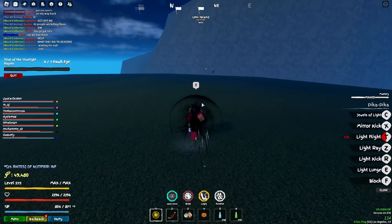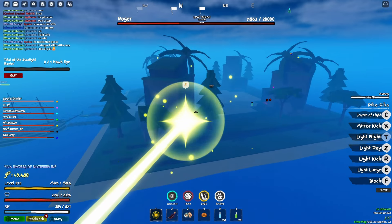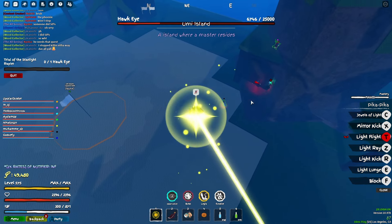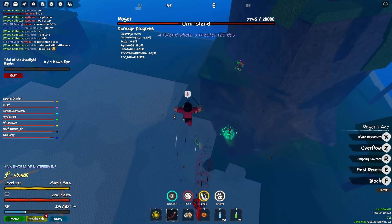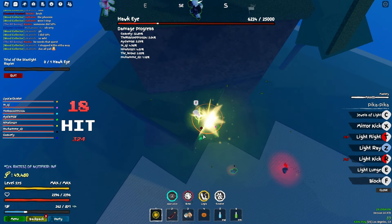The next one required you to go to Spirit Island, where you normally go to get Haki V2. There's a Poneglyph there — you talk to it, and you get the quest to go kill Mihawk, the strongest swordsman. I forgot to record me getting that, but here I am going to the island now to kill Mihawk just to complete this quest.